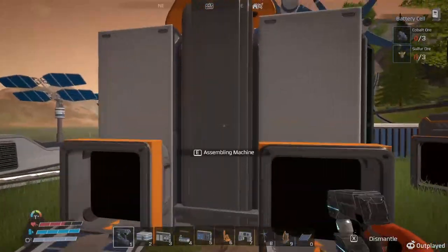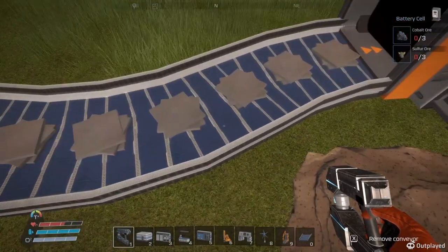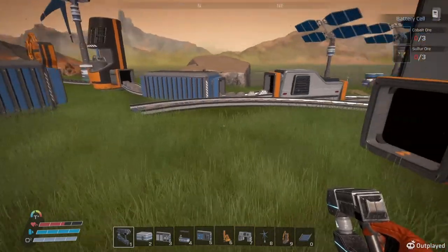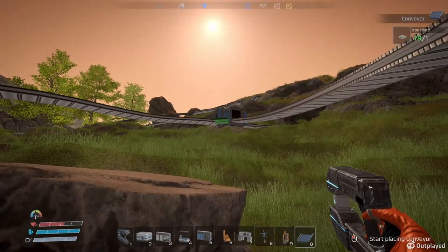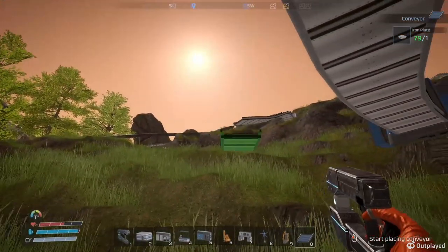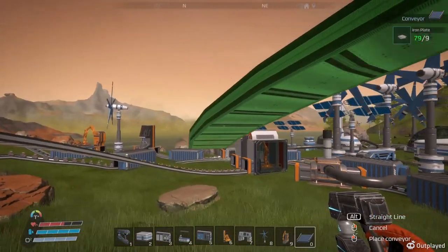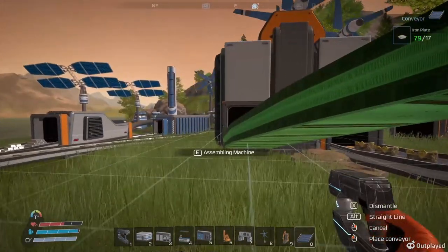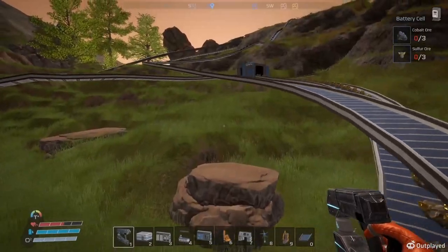Let's get this off of here first, I want to make sure I'm doing the right one. Sulfur and that - we want to remove this one for a little bit. Now we'll bring that one down here. Now it should be able to make batteries.